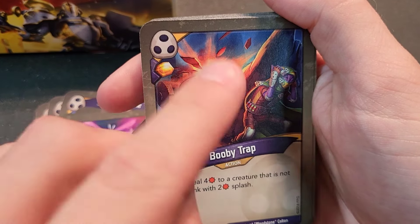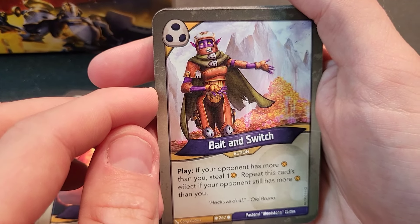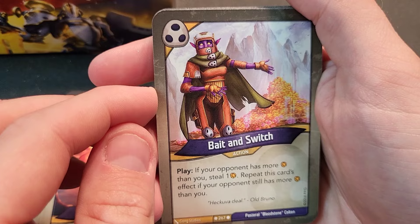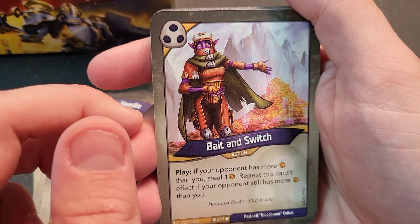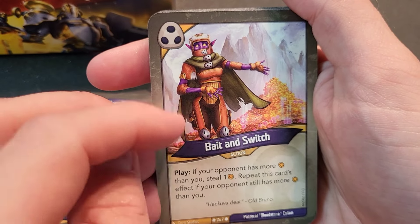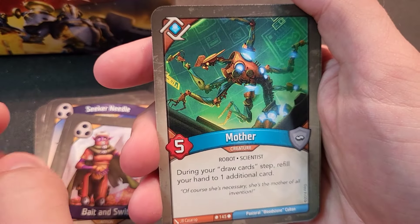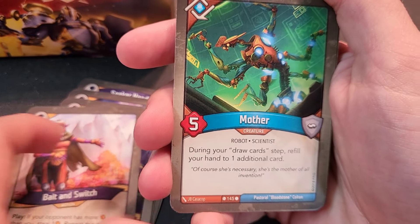Movie Trap artifact — action, deal four damage to a creature not on a flank, with two damage splash hitting two different creatures. Bait and Switch — play, if your opponent has more amber than you, steal one, then repeat the effect if they still have more. This used to trigger multiple times but now only repeats once.